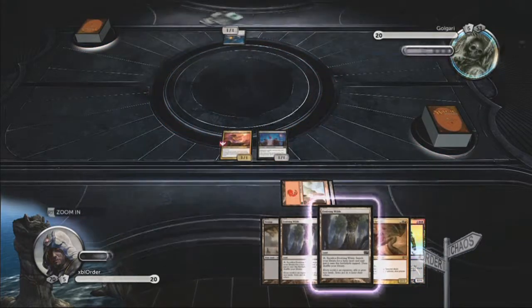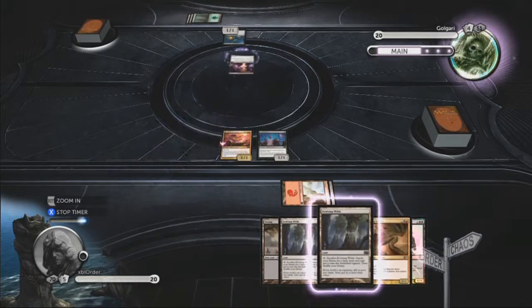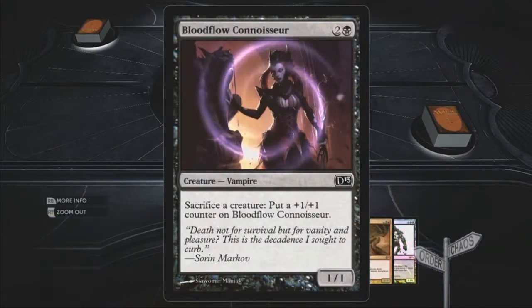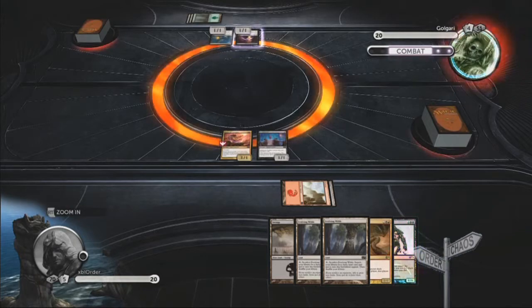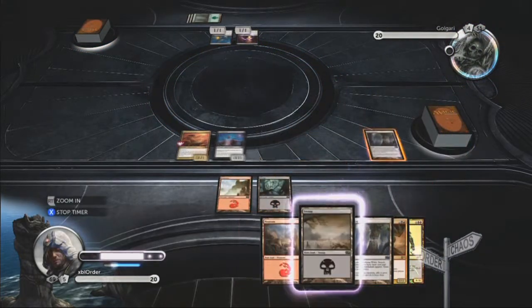And then its stronger creatures are all so awesome. There's one there that every time any kind of damage is done to it, it gets a plus one, plus one counter. And you can regenerate it by just tapping one black land.